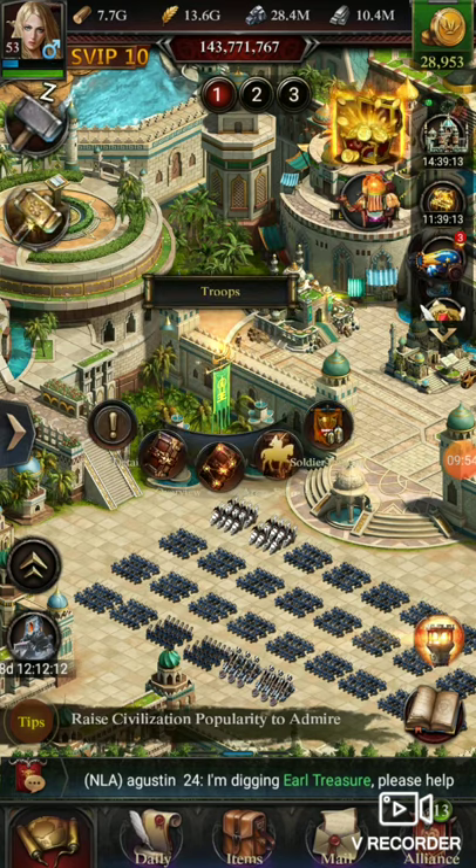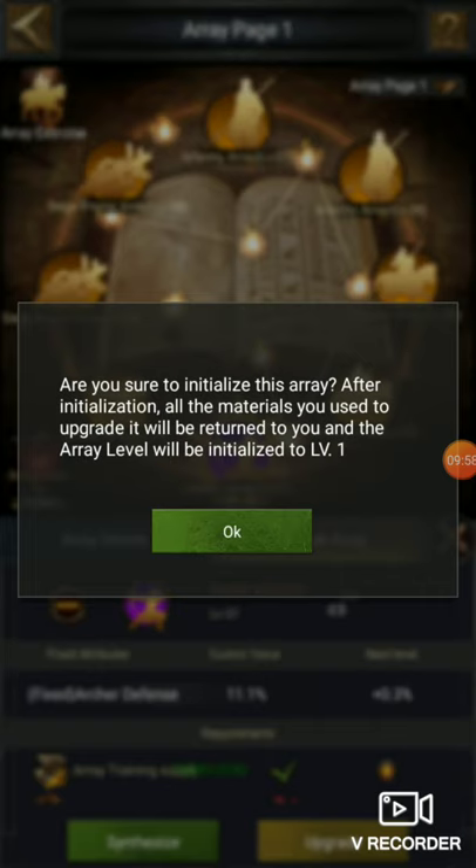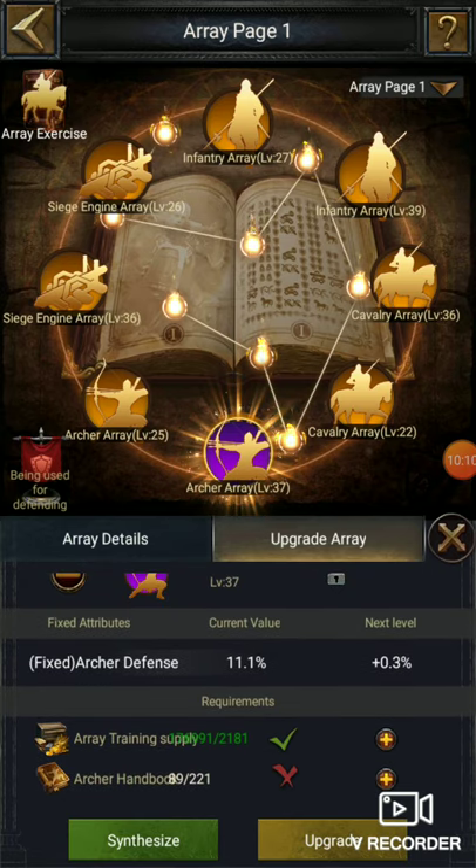Let's go to array and here you can see 'upgrade array.' If you click the minus sign it will go directly to level one and you will get back everything you used. So this is also a way to reset — upgrading all those arrays will help you a lot in the future.